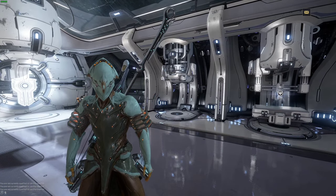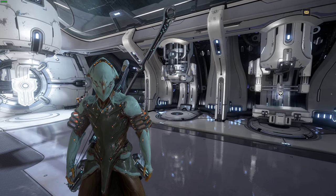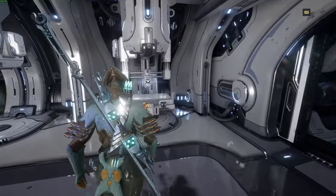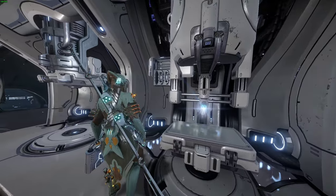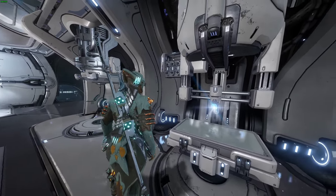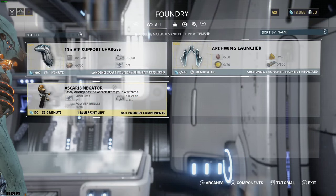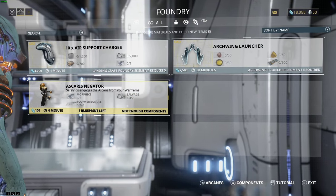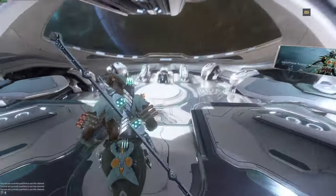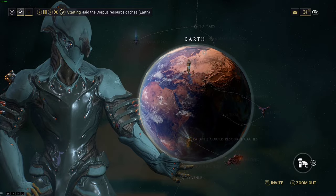We also have the Foundry segment — the Foundry is basically where you build everything in this game. This is where you're going to be building your new Warframes, crafting new parts, and crafting new weapons. Everything in your Foundry requires resources, which are listed right below the item, and that's where the star chart comes back into play so you can farm those resources from the corresponding planets. They will guide you within the first missions to get certain resources.